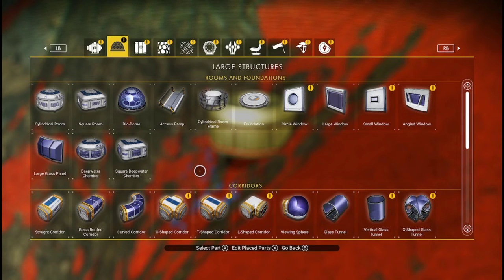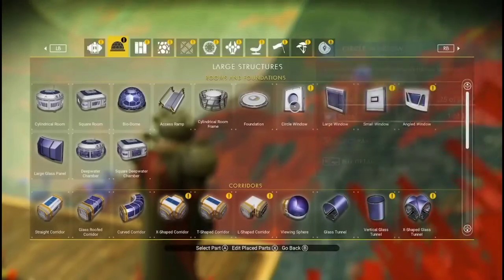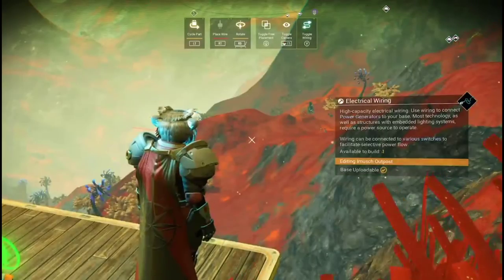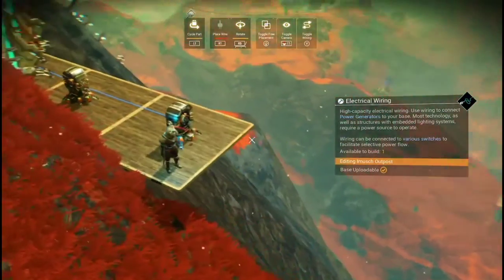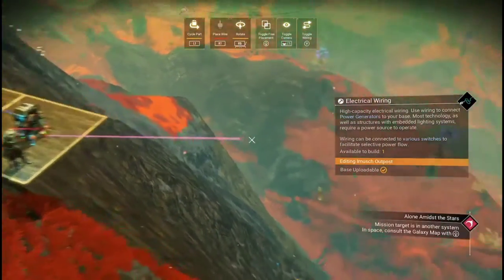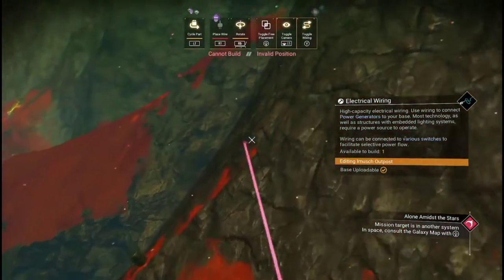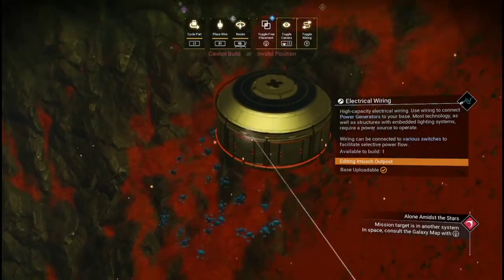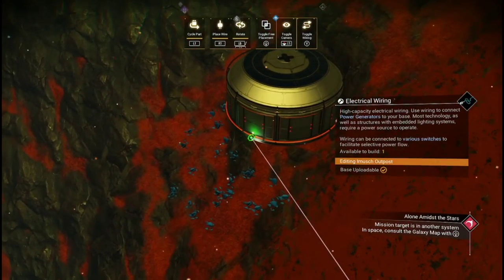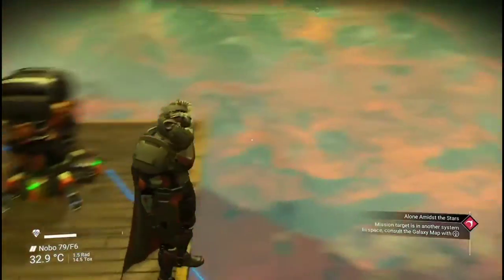I didn't know you could scroll down and find a door — I was looking for one there. Let's get the wire on. We need to hook the wire on the batteries over to the prefab. You can wire it to any building.